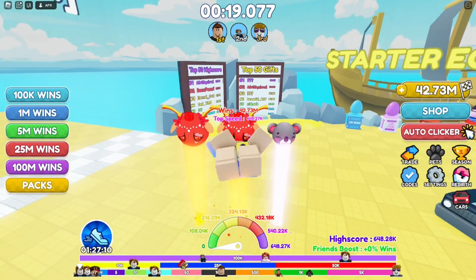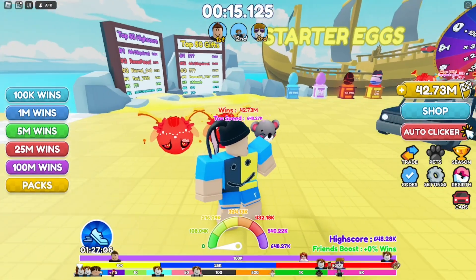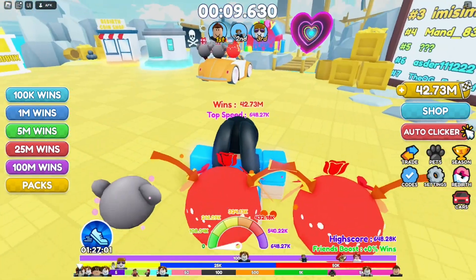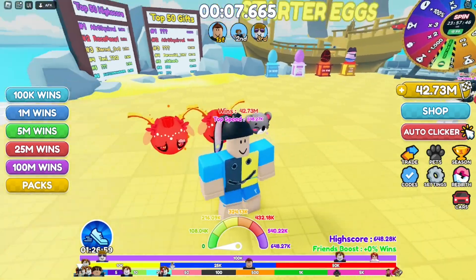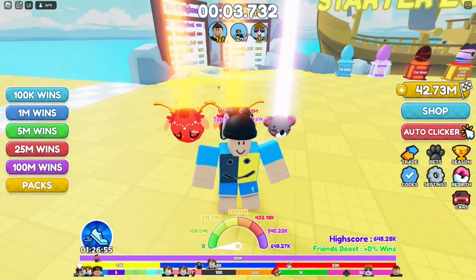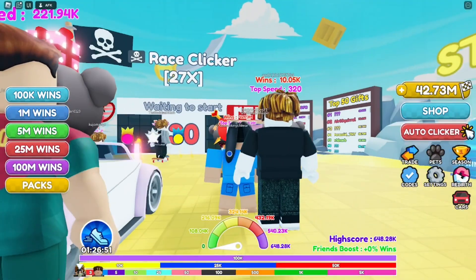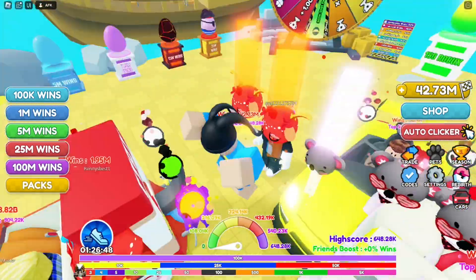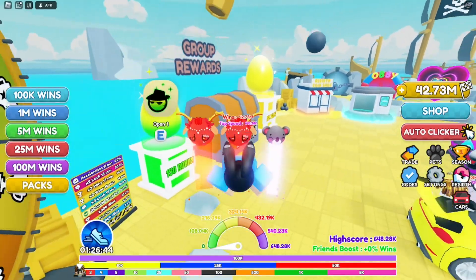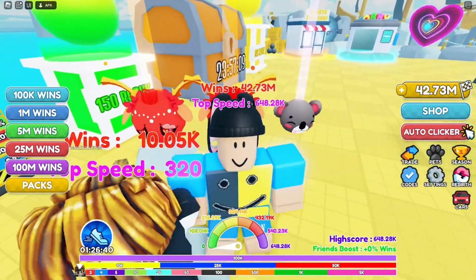As you can see, my top speed is 648K right now, which is actually huge. I also have some of the best pets — my pets are super fast. I'll be showing you guys some tips and tricks on top of the codes, how to get super fast in Race Clicker and how to be the best player. Make sure you watch all the way to the end.